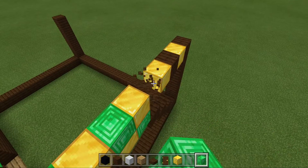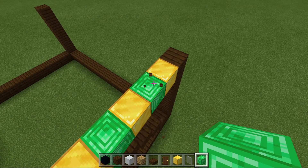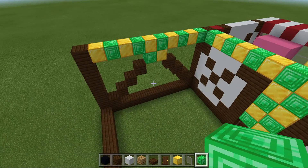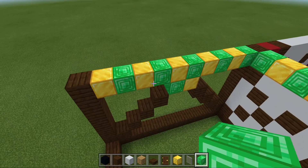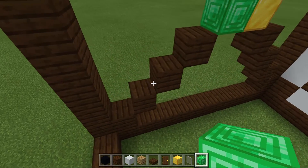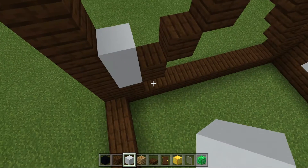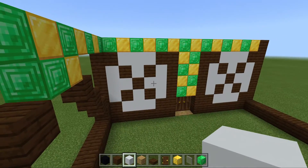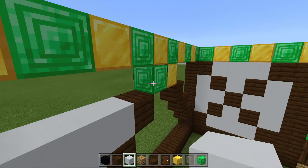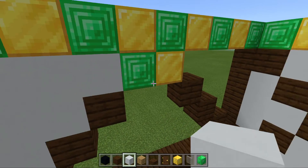I can't quite reach that far. Before you do the crosses, we need to fill this in so we don't forget — it will be filled with white concrete, like those crosses there. Now we have to do the other side.